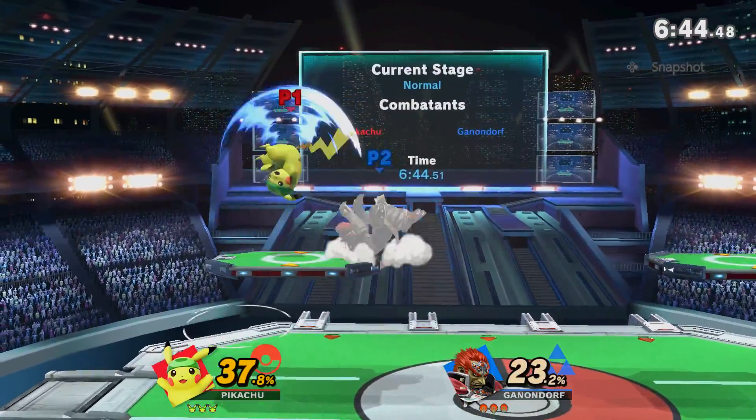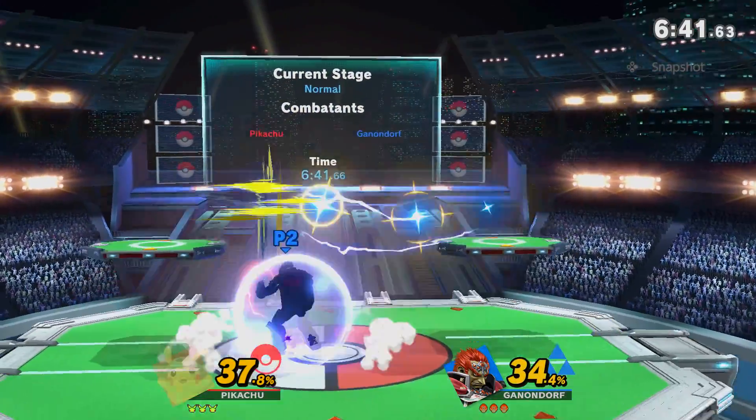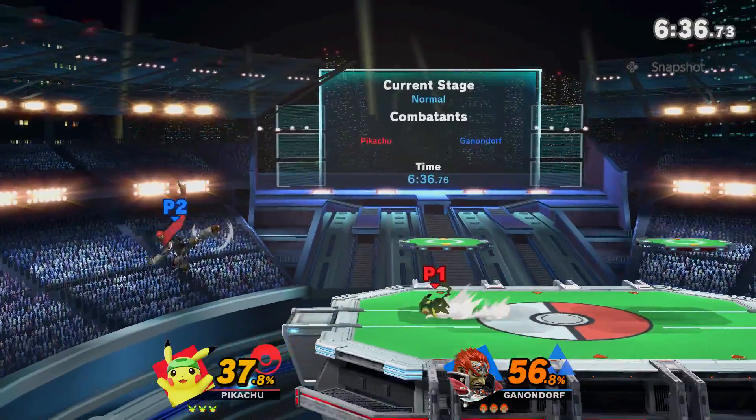Pikachu is playing really aggressively as soon as they land an attack. I double jumped away as soon as I could and watched the Pikachu overextend. Did a nair out of hitstun to get the Pikachu off of me, but the Pikachu dashed away.